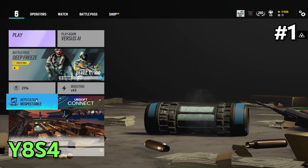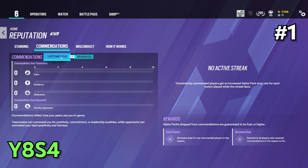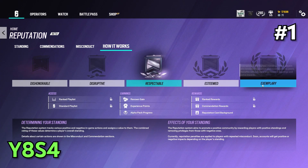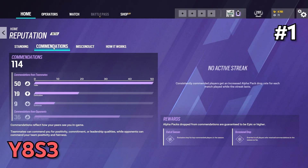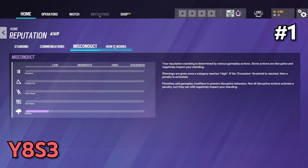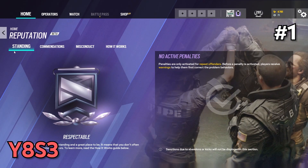Starting with the main menu changes, we now have more detailed information about the reputation system that displays tips and guides to become a better teammate, lifetime and seasonal accommodations, average player misconduct, and depending on what reputation rank you have, you will get new rewards, earnings and the ability to play ranked. Before, it was simpler but more confusing, so this quality of life change is very well done. The reputation system still has issues with troll reports though — hopefully they'll fix that soon.